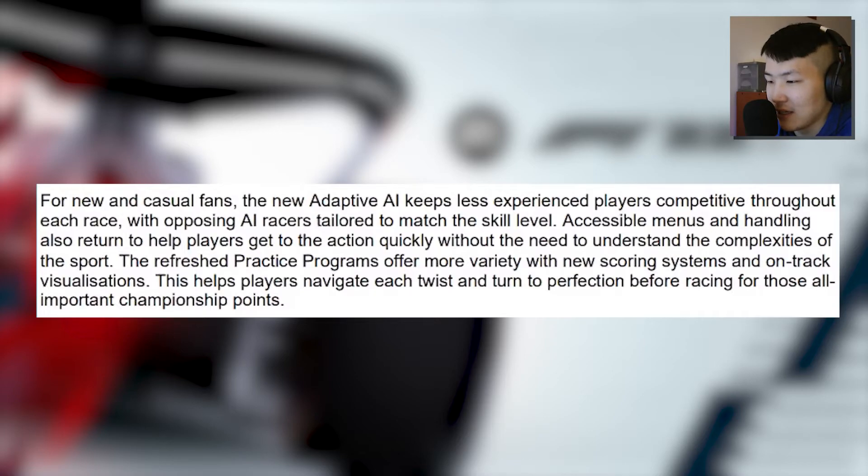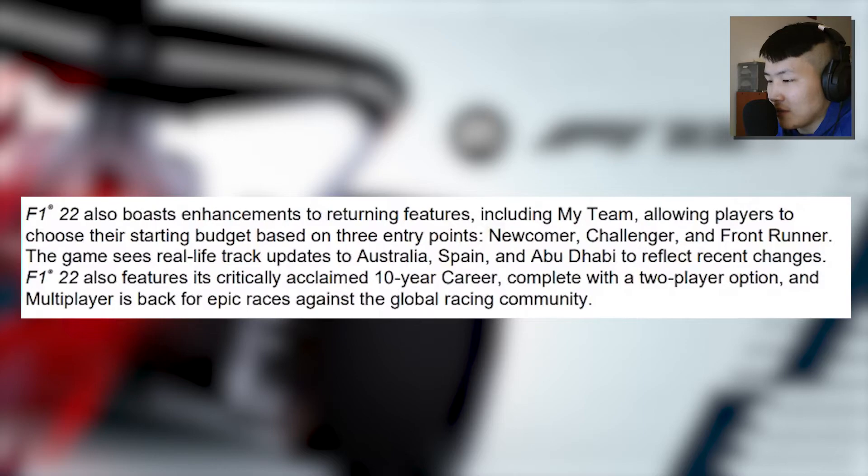Adaptive AI means the AI will speed up when you're fast and slow down when you're slow — new technology that we'll test once it goes live. My Team will allow players to choose their starting budget based on three entry points: Newcomer, Challenger, and Frontrunner — essentially different difficulty levels. I definitely want the Newcomer option to start back of the grid and fight to the top. The game also sees real-life track updates to Australia, Spain, and Abu Dhabi.